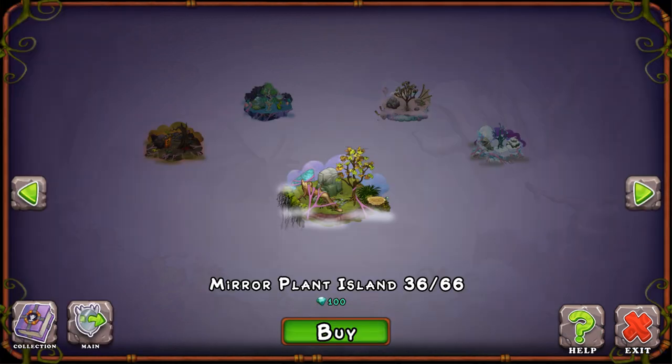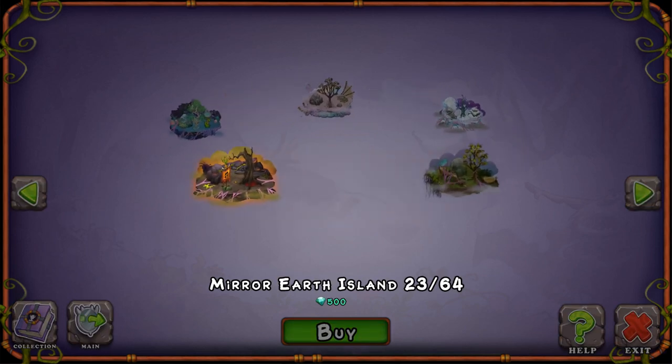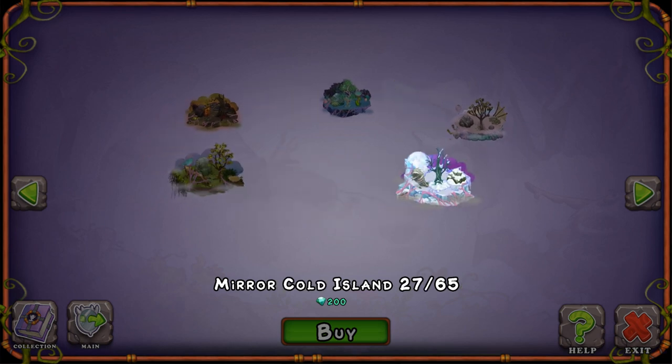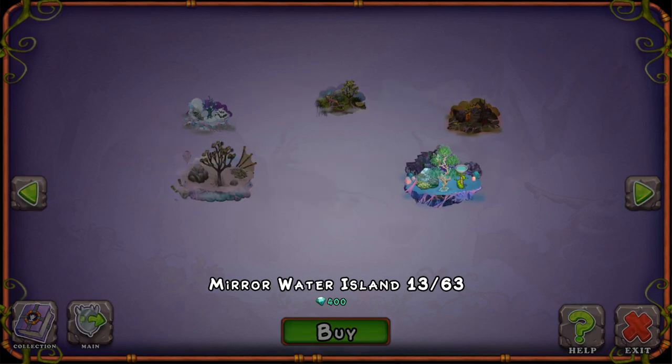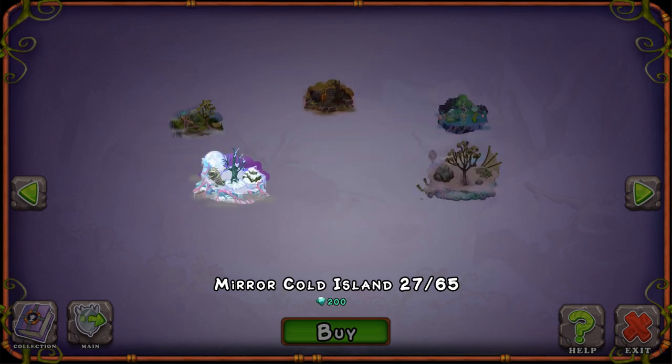The final way for this video is the Mirror Islands. With Mirror Islands, you can create four-element farms, which will give you a lot of money. If you're down to do that, you can, but 500 diamonds for Earth Island — I'll pass.